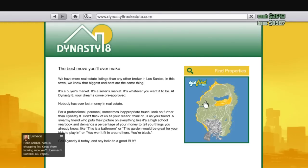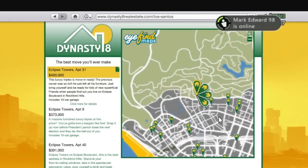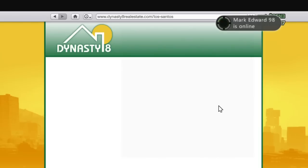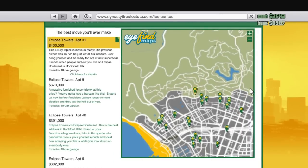So when you want to buy a house or a garage, you can do that through your cell phone, as you can see. Right over here, you just go to the house app — Dynasty 8, or something like that — and you can click on the map and search for some properties.